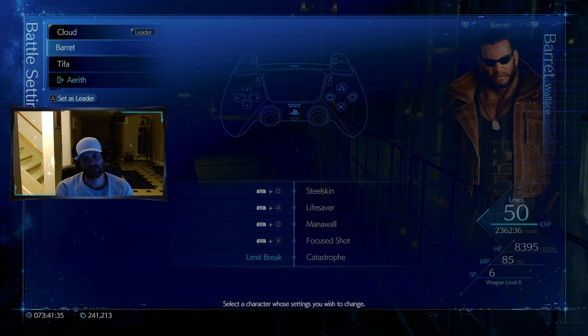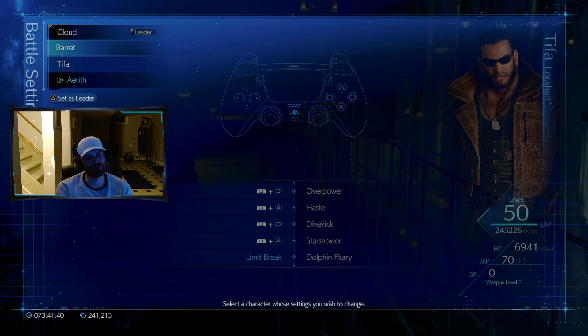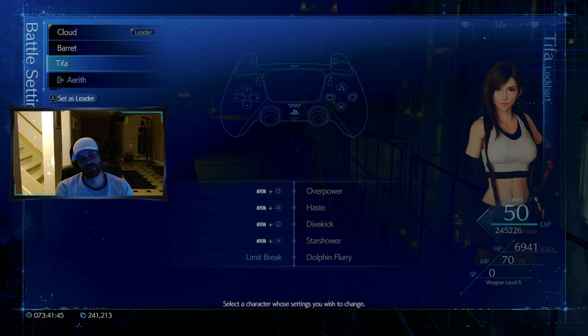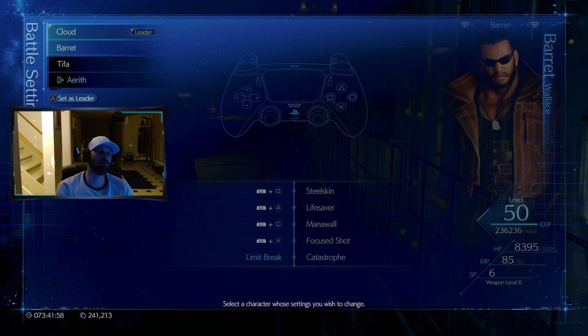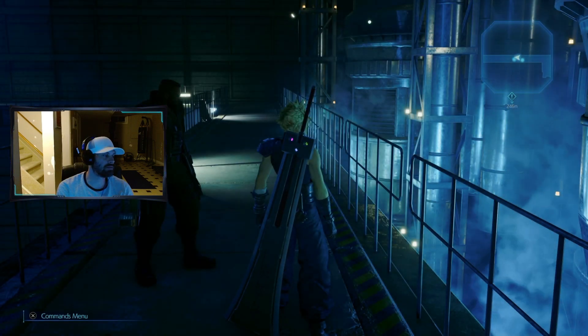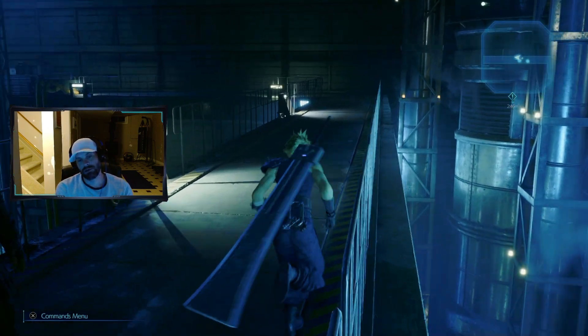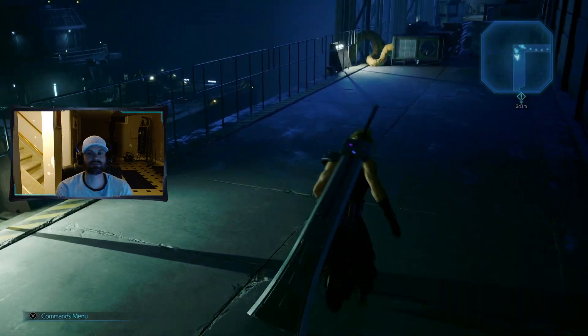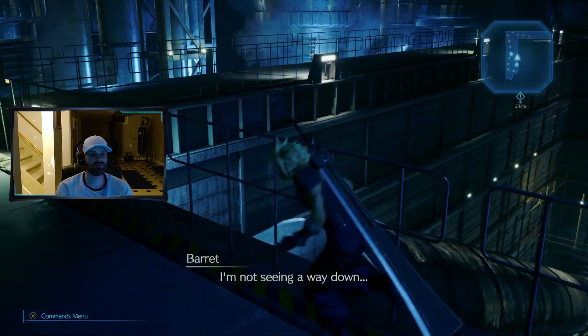For Barrett's quick menu I've got mana wall in there with lifesaver, and his heavy barrage attack where he just shoots over and over. For Tifa her quick menu features Star Shower — that's a great one — and the chi attack, the chi trap, which is really good too. That's how the builds are set up right now.